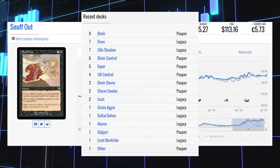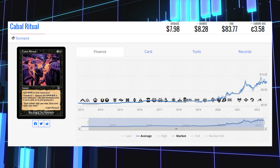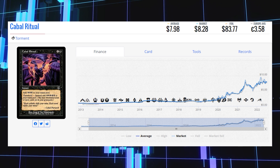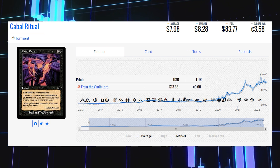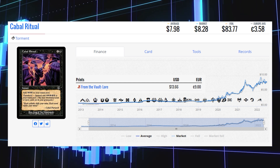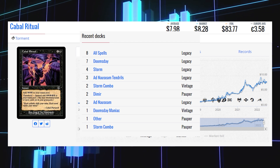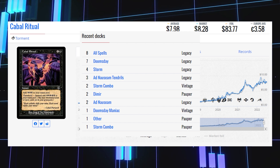Our final expensive common is Cabal Ritual, the original printing from Torment. Its market price is $8.28 and its average price is $7.98. This card didn't have any meaningful reprints — in fact, there's only one other version, from From the Vault: Lore, currently sitting at $13.66. This card sees most of its Legacy play in All-Spells, Storm, Doomsday, and Ad Nauseam Tendrils, and also sees some Vintage play in Storm Combo and Pauper play in Dimir decks.